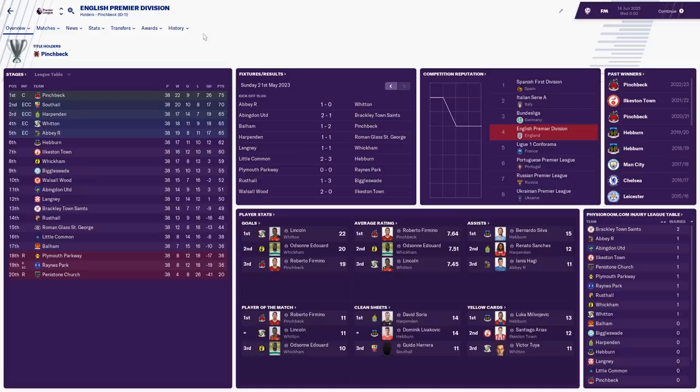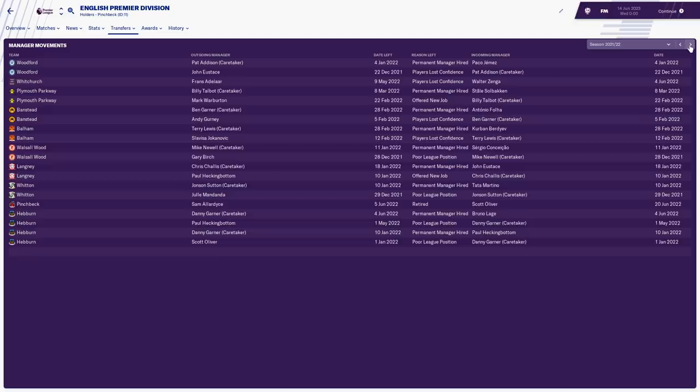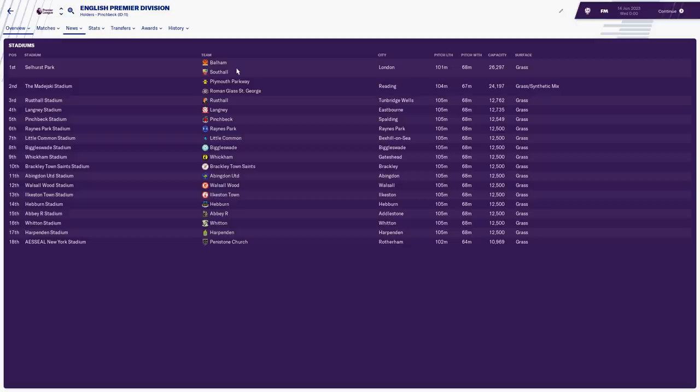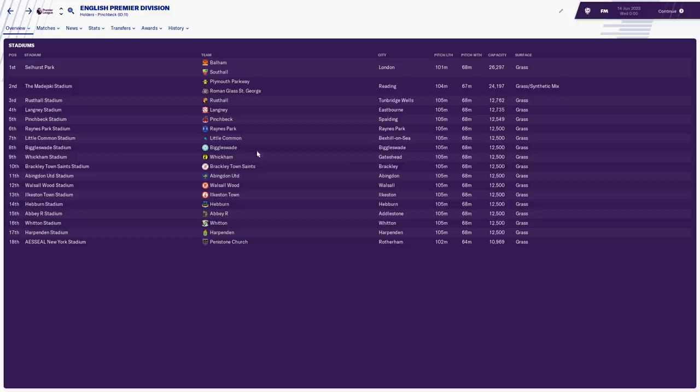In the most recent Premier League season we've seen Mark Van Bommel, Walter Mazzari, and Billy Sharp — manager of Brackleytown Saints — all involved. Looking at the stadiums: Balham and Southall both still playing at Selhurst Park, Plymouth Parkway and Roman Glass St George playing at Reading Stadium. Wiccan are playing at Gateshead. There are lots of new stadiums that have been built to conform with Premier League standards — fascinating.